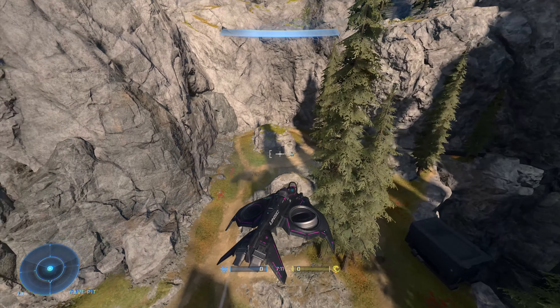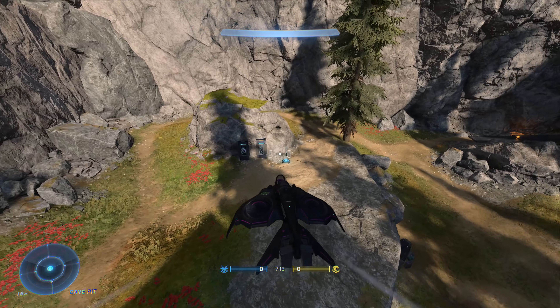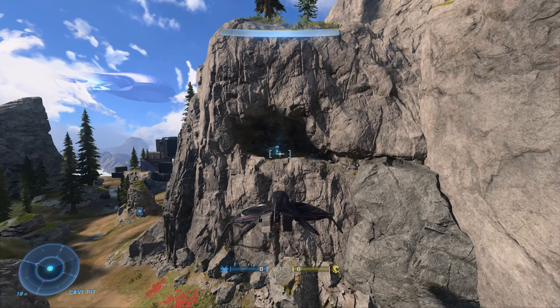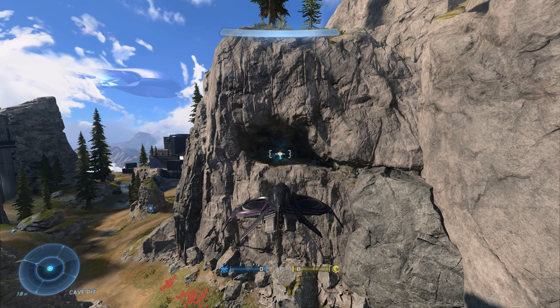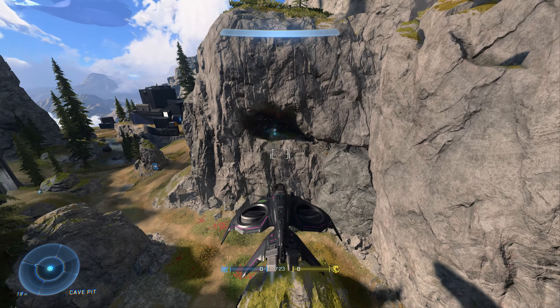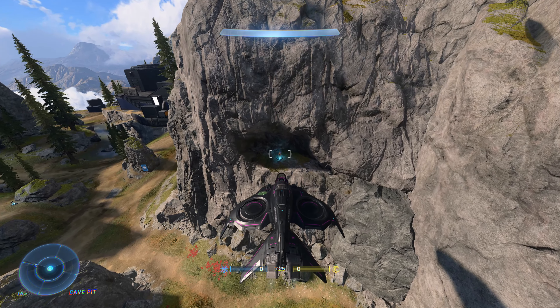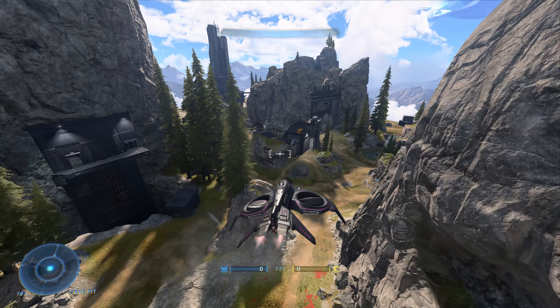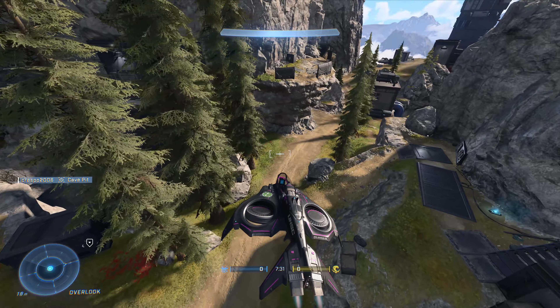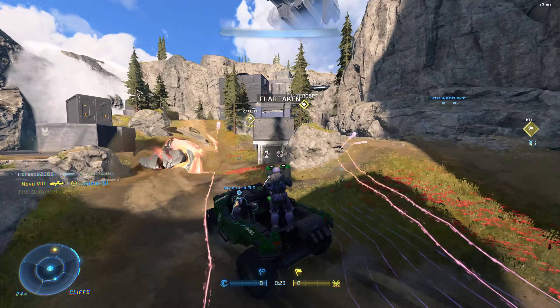This side has a shock rifle or skewer, which is pretty good, but having five or six precision weapons on one side seems really unfair. I also don't see why plasmas are placed up here — nobody needs a Repulsor to climb up there. But that's just my short rant.